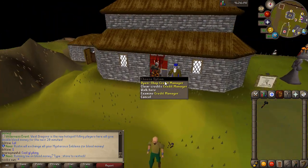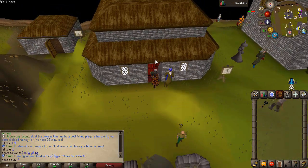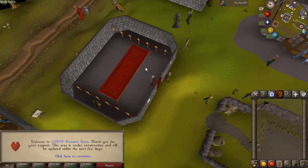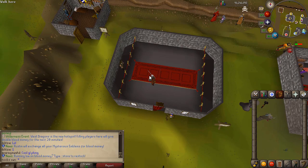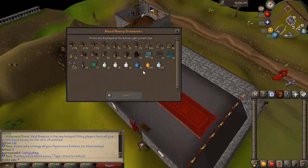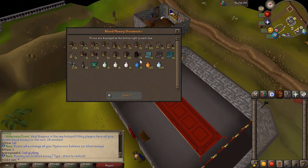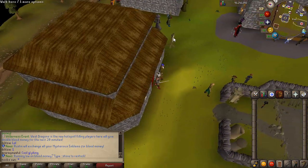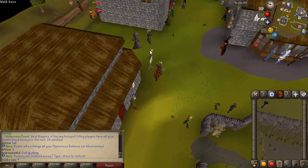Right here, if you want to donate, you can open the shop with the credit manager and claim your credits afterwards. This is the donator zone right here. So yeah, if you go into the donator zone, you have the ornament shop, so you can buy yourself some ornaments with blood money right here to make yourself look a bit cooler. You need to get that fashion scape up, you know.